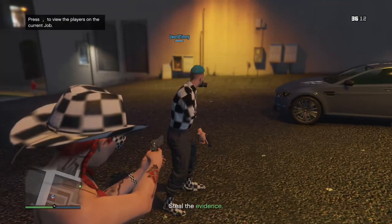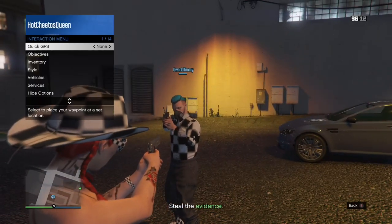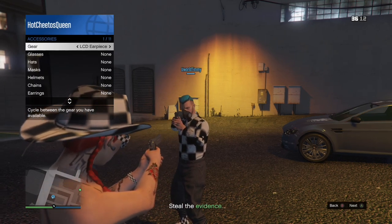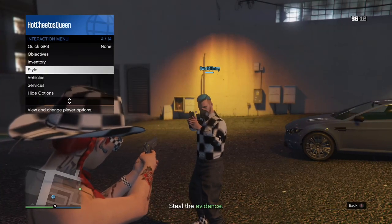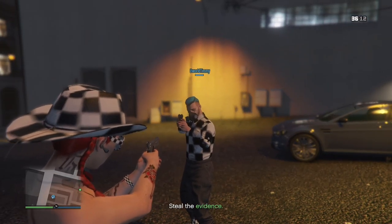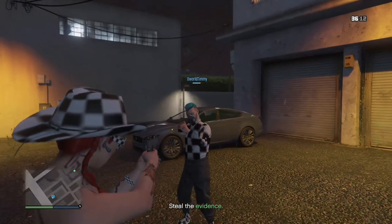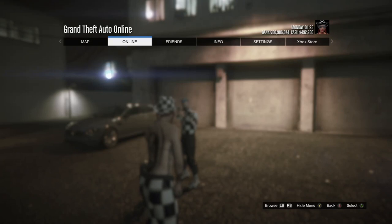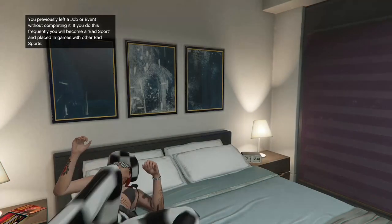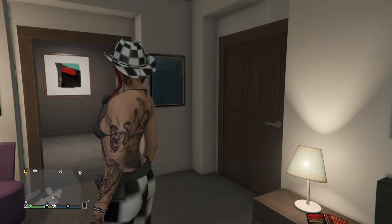When you get into Crooked Cop, open your interaction menu and put on your LCD earpiece. Do not put on your rebreather — otherwise it'll glitch away your hat just like that guy did, and you don't want to be that guy. When you've got your earpiece on, you can quit the mission. Now that I've spawned into my apartment, I'm going to save this outfit.